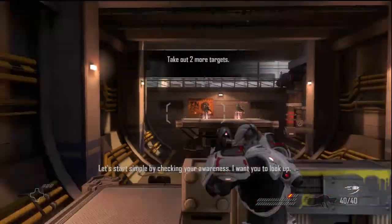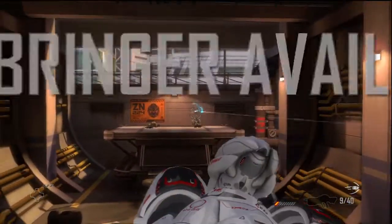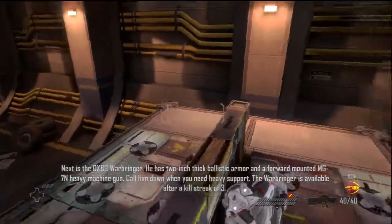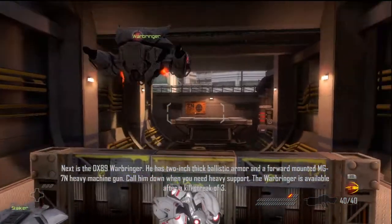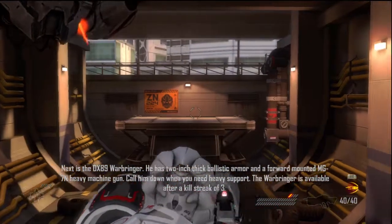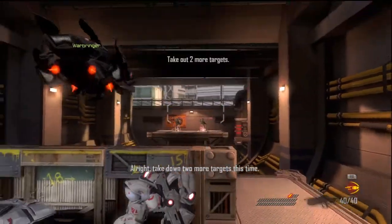Try hitting two more targets. Next is the DX-89 Warbringer. He has two-inch thick ballistic armor and a forward-mounted MG-7N heavy machine gun. Call him down when you need heavy support. The Warbringer is available after a kill streak of three. Alright, take down two more targets this time.